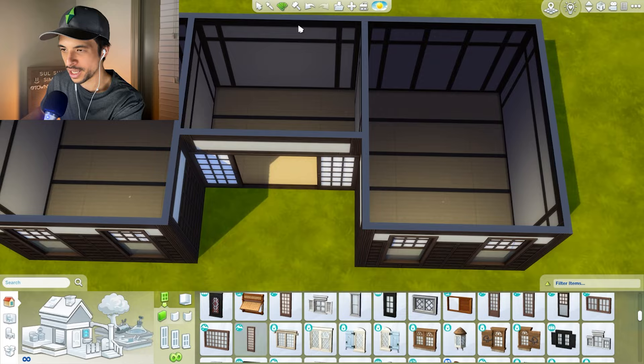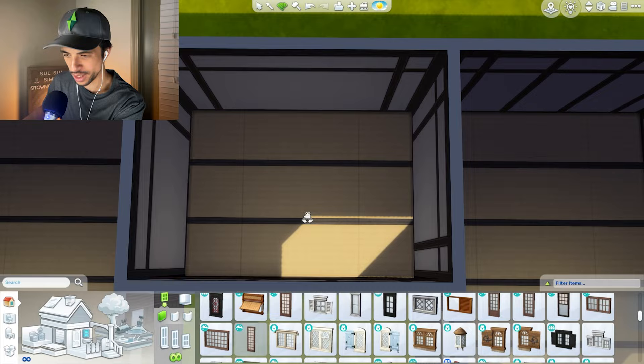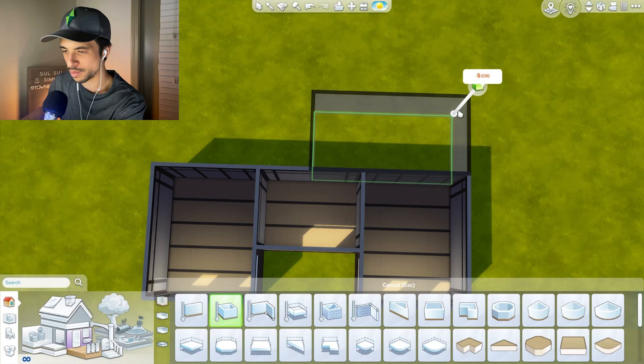I'm thinking one can be a living room, one can be a dining room, and this is going to be the main entry area. There is usually a sort of central lobby in the house where you would receive guests, so that's going to be the entrance way. Kitchen should probably extend over this way, though I'm not sure how it's going to connect just yet.